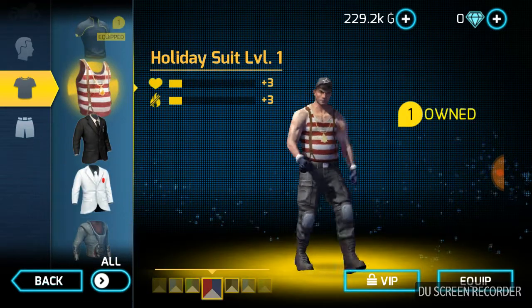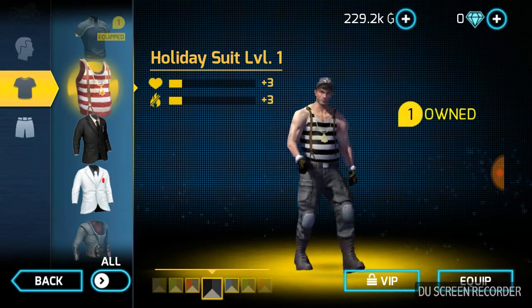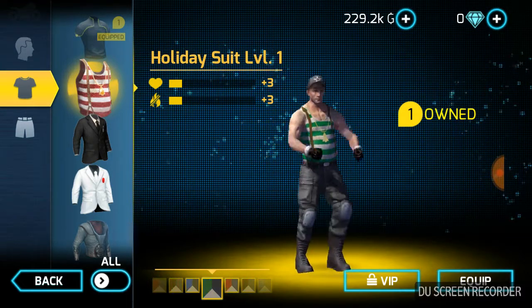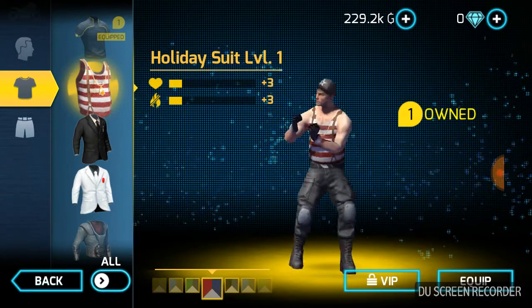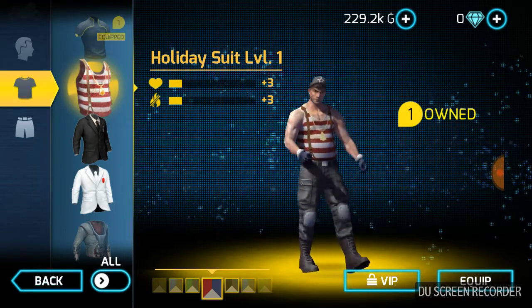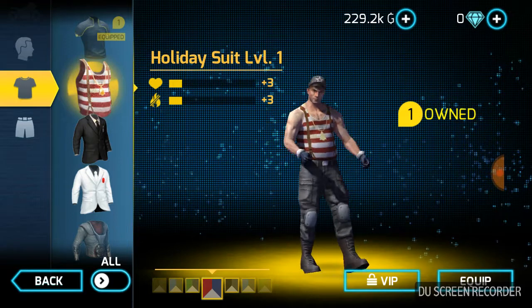Here we go — so here's the Holiday Suit. Basic color: blue gloves, white and red striped shirt. We got black and white, blue white and black, and green white and black — four colors total. Stats are plus four health and plus three fire resistance. It's kind of okay. I haven't worn it yet, hoping to get the rest of the suit pieces.